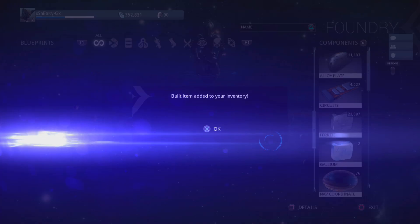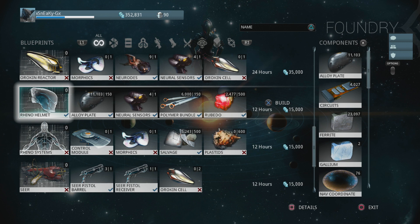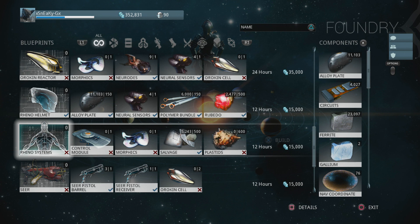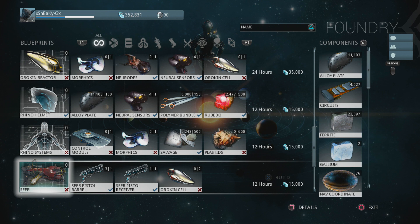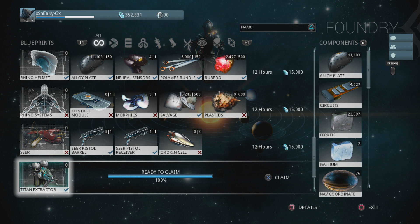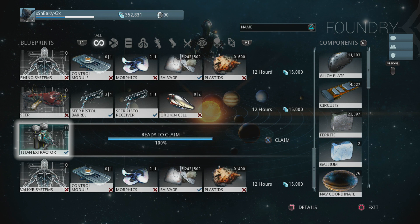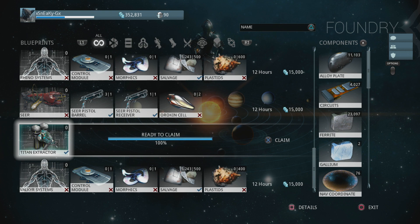I built the Rhino chassis and we're going to claim that as well. I still need to build the systems and helmet — the helmet I can build now, but I can't build the systems yet since I'm not on a planet that has Plastids, and control modules aren't available to me either. We're also not going to build the Seer pistol anymore because we got our reward for completing the Cicero Crisis — a couple of pistols. I also got a blueprint for the Titan Extractor.